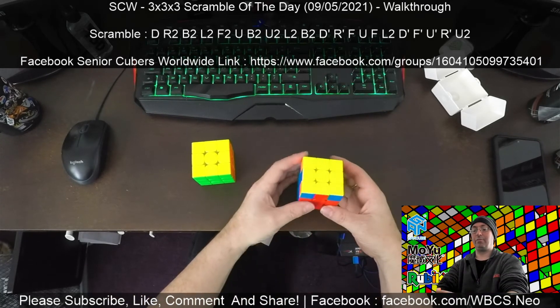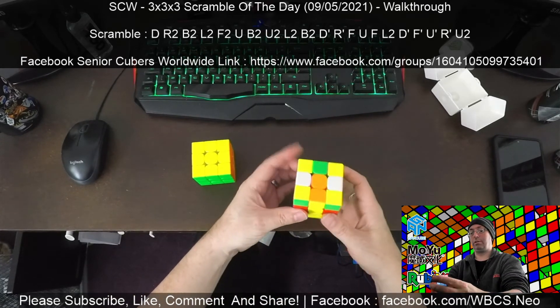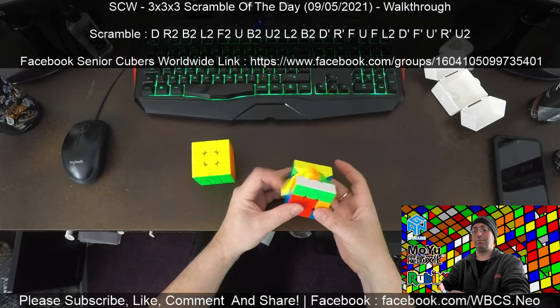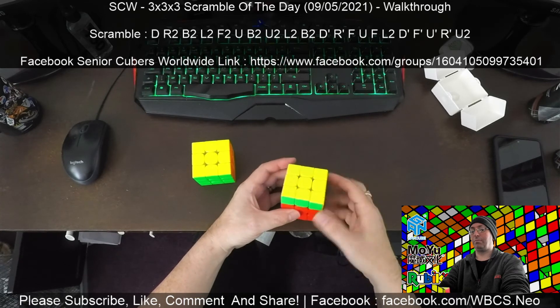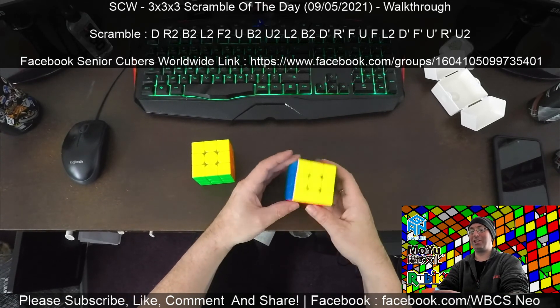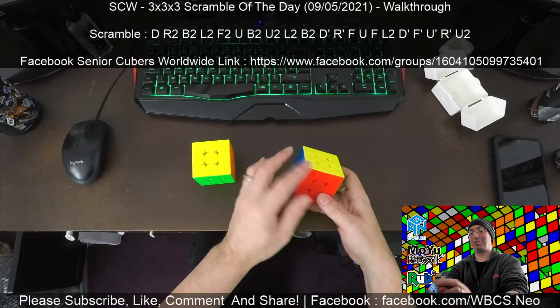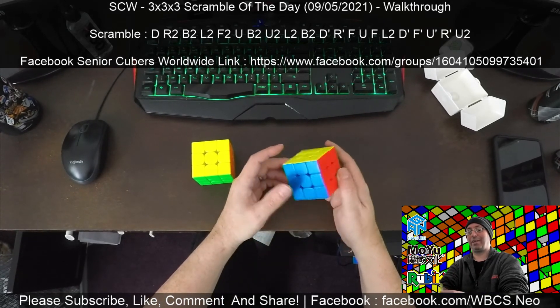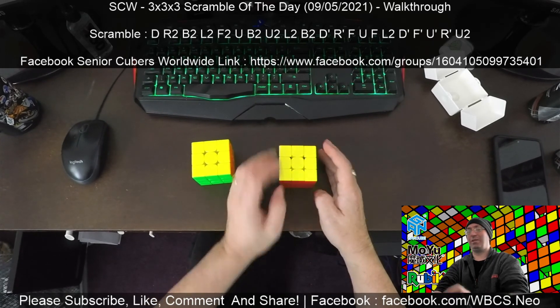One of my new algs I've just learned, so I'm glad I could actually use it in a solve. From here we have got a Z perm — oh no, I missed it! Now, being a Z perm, I didn't see the back edge, and this is why you should always check all four edges. Just because you see two and think you've seen the whole thing — always check all four. There we go, that was a funny one!